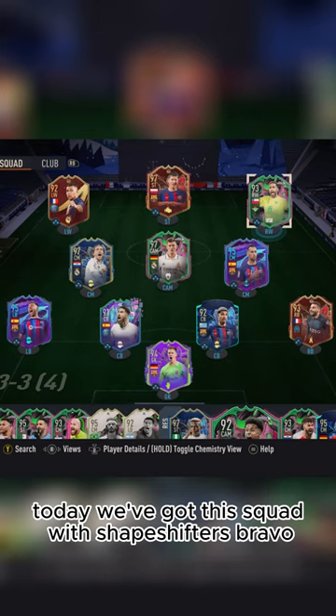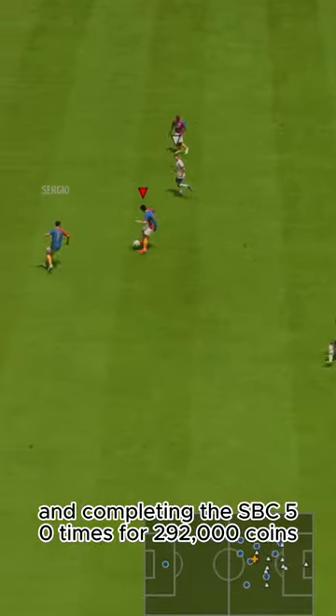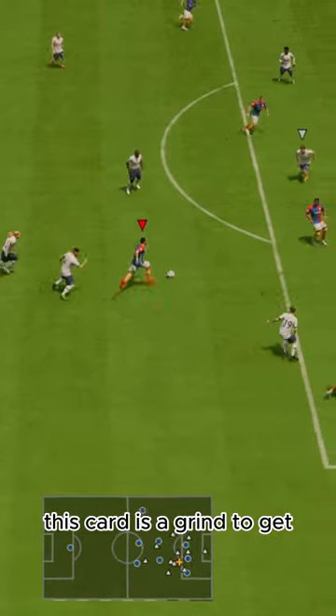Welcome to Baller or Bust, where we test FIFA cards so you don't have to. Today we've got this squad with Shapeshifter's Bravo. We acquired him via objectives and completing the SBC 50 times for 292,000 coins. This card is a grind to get.